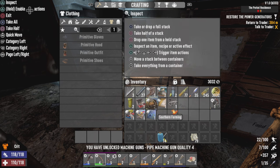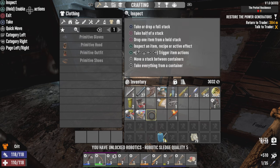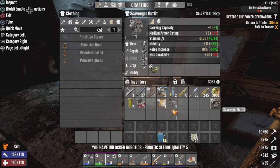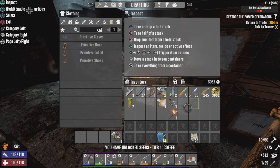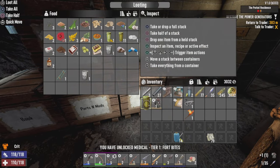We've unlocked Pipe MG Quality 4. It's just one of those things — we're gonna be able to make her stuff going better. Just a little help.